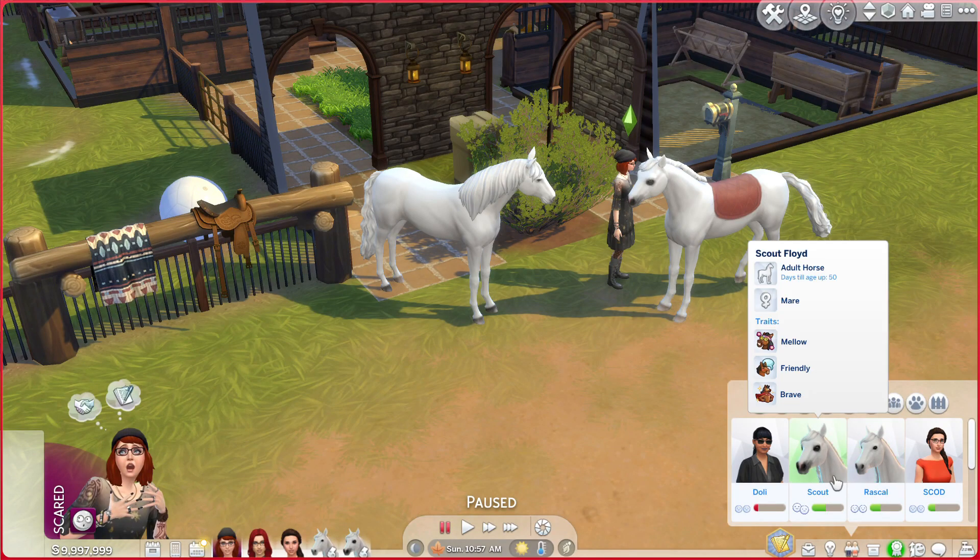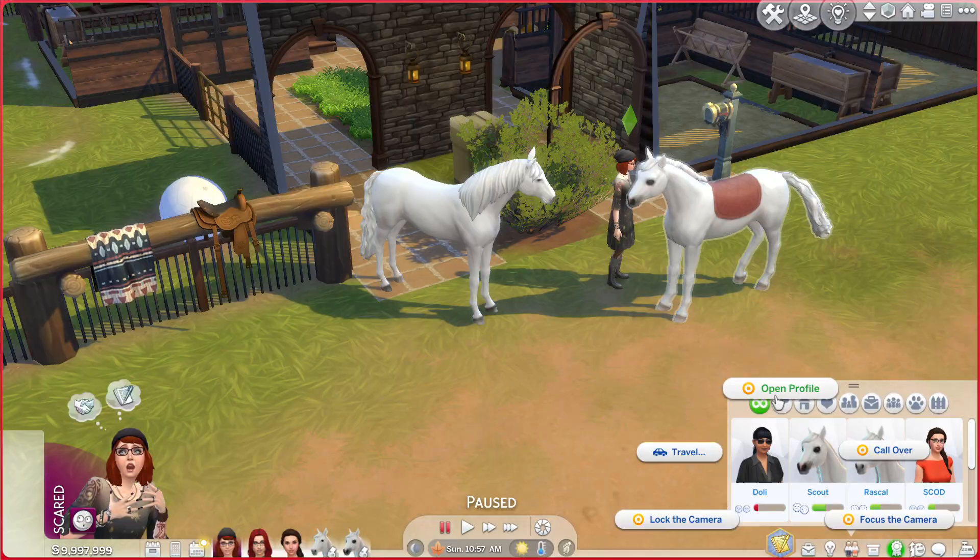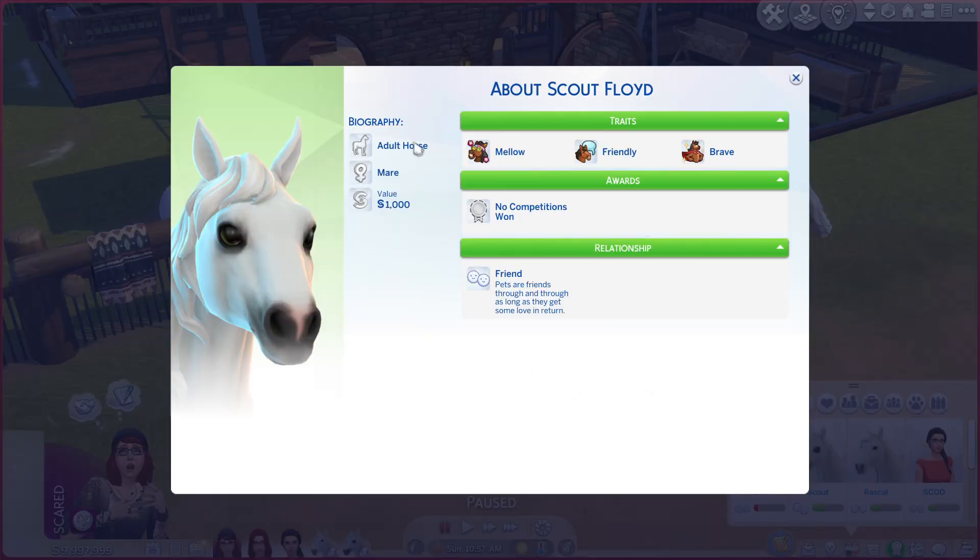Now we're going to have a look at Scout, our female horse. Once again we've got adult horse, mare, a thousand. Because the character I'm playing with adopted Scout, they are actually friends already — pets are friends through and through as long as they get some love in return. She is mellow, friendly, and brave, with no competitions and no training.